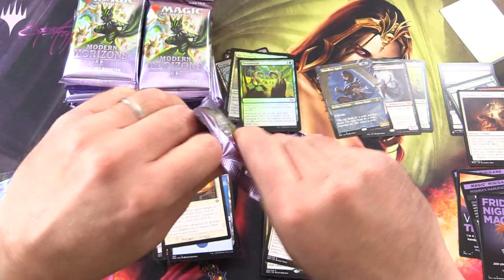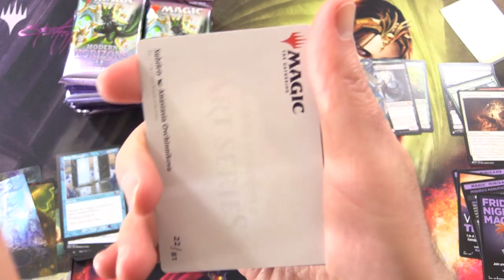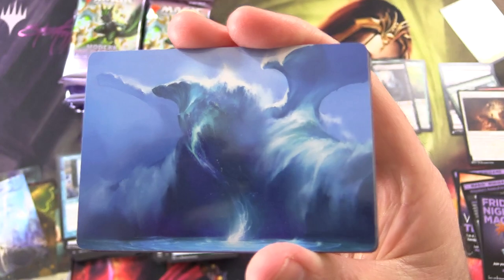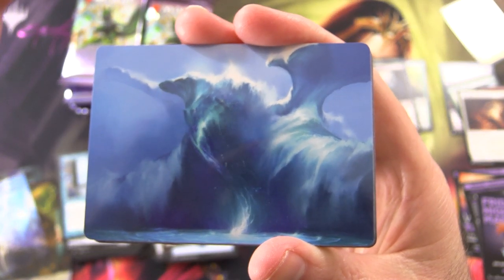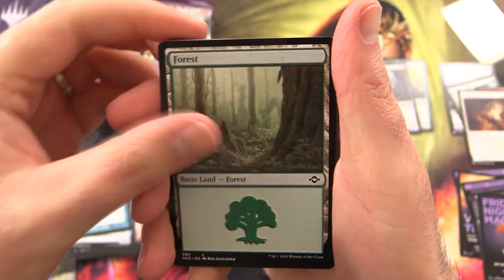Our luck has run out with the list for the time being. We've got Subtlety — not real sure what I'm looking at there, looks like a Sea Elemental type thing. A Forest.